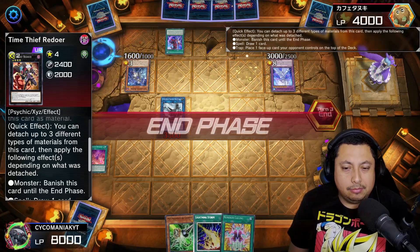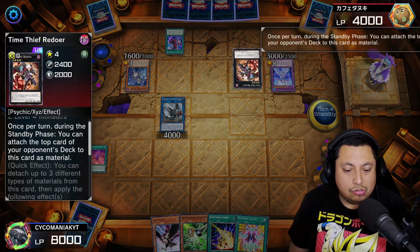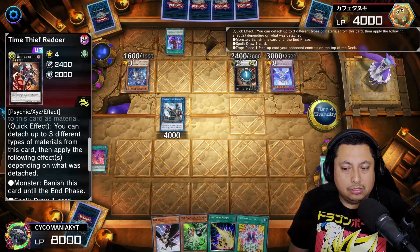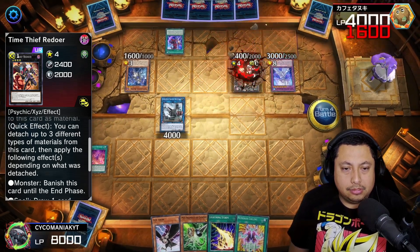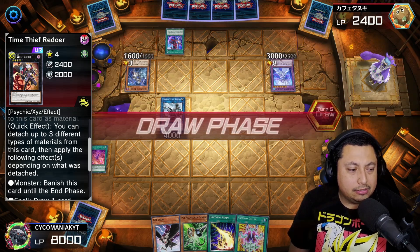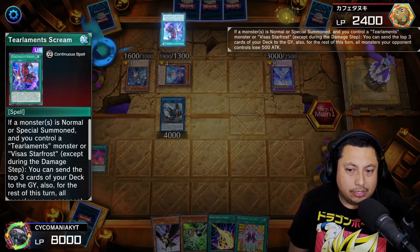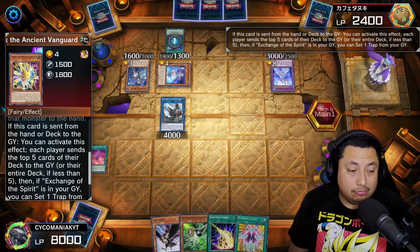I was kind of scared about the Time Thief Redoer but I forgot what it does — it doesn't really affect anything so we're chilling. They stole a Heart Piece of the Jester and then gave it back. We're just going to start attacking and dealing damage, then passing turn because we can't do anything else unless they do something to clear my Megaclops. They can't attack into it, so they can't destroy it — it's pretty awesome.